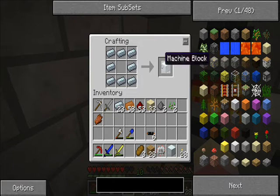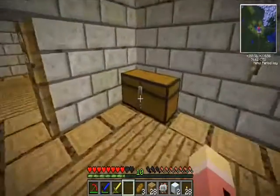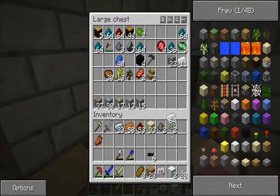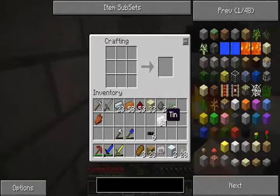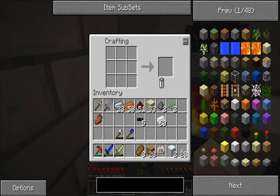There we go — machine block. And I'm also going to want a battery. That uses tin on the sides, redstone in the middle, and a cable — rechargeable battery.